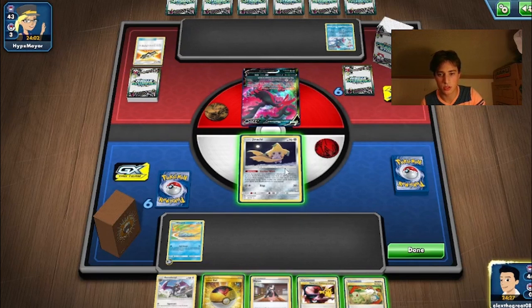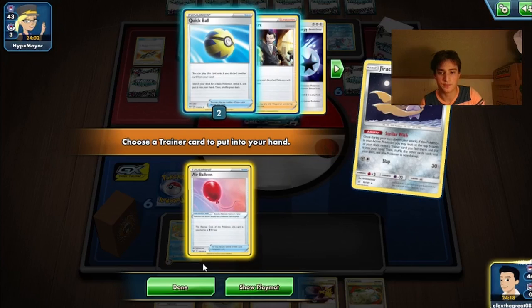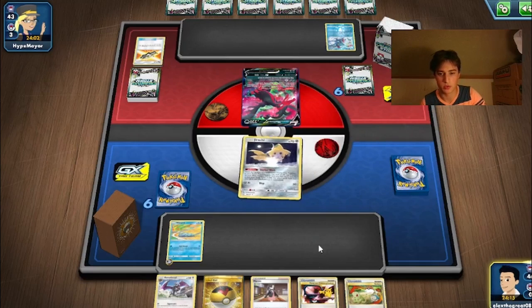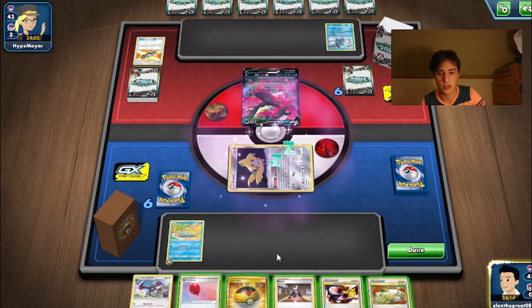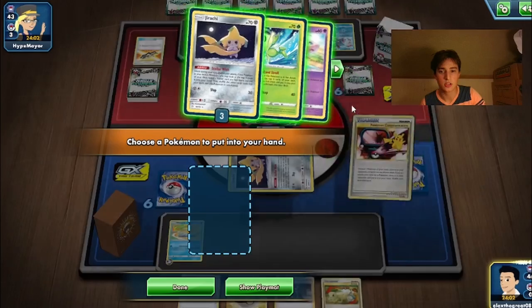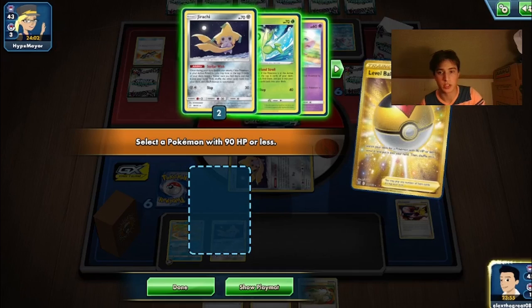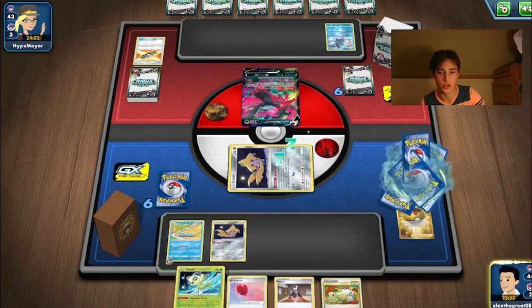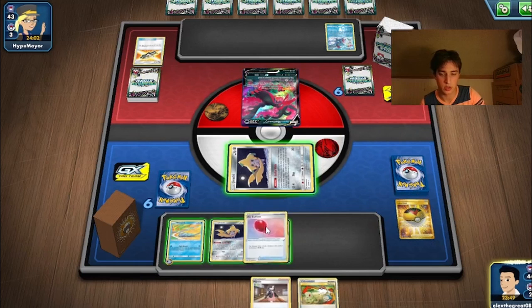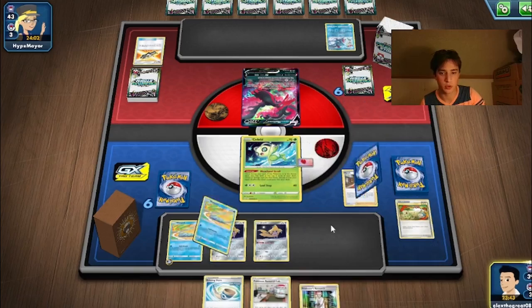What we're gonna do is Stellar Wish. Our goal this turn is to find Research Lab because we have a Wimpod down and an energy down. We can go Level Ball for a Jirachi, Level Ball for the Celebi, attach the Air Balloon to Celebi, switch into Celebi, then Marnie ourselves into a new hand. If we find a switch off our draw, we can use Woodland Stroll and retreat into our other Jirachi, then do more Stellar Wishing to find Research Lab. There it is, actually.